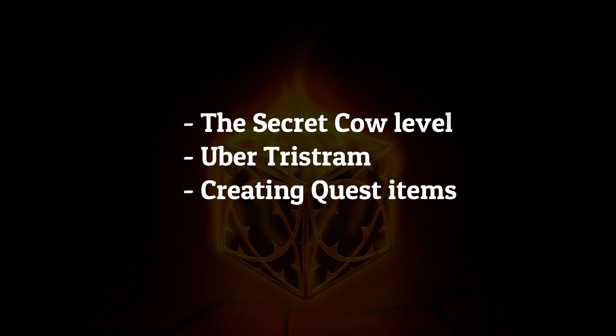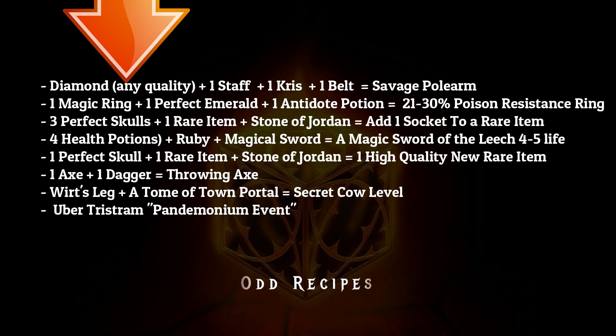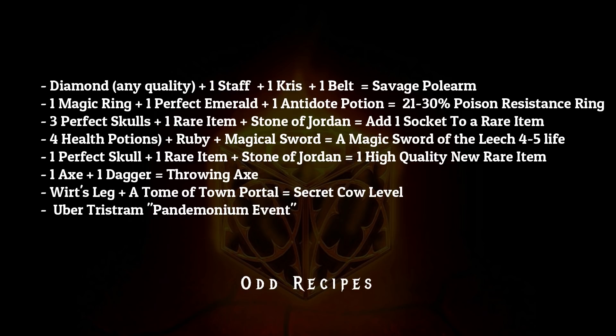There are other uses for the cube as well, such as creating the secret cow level. You may have been living in a dungeon if you never heard of Blizzard's phrase 'there is no cow level.' There are many other recipes that aren't as commonly used, such as combining a diamond gem, a staff, a Kris dagger, and a belt to create a savage polearm which gives 66 to 80% enhanced damage. Upgrading rare items, magic items, magic resistance rings, and creating sockets on a rare item with a Stone of Jordan are some of the recipes that are for the most part ignored.